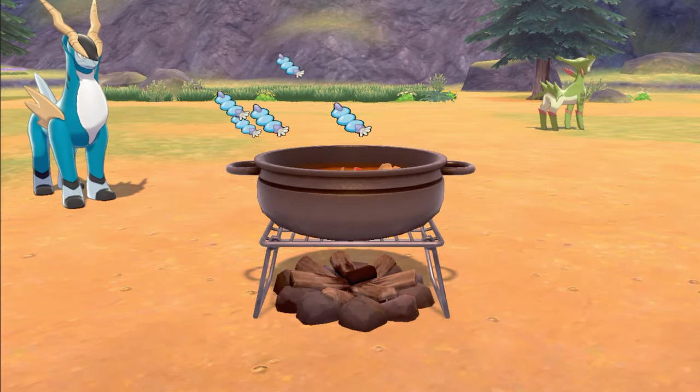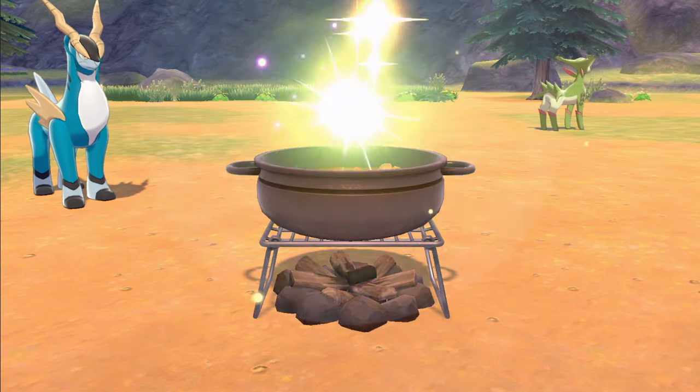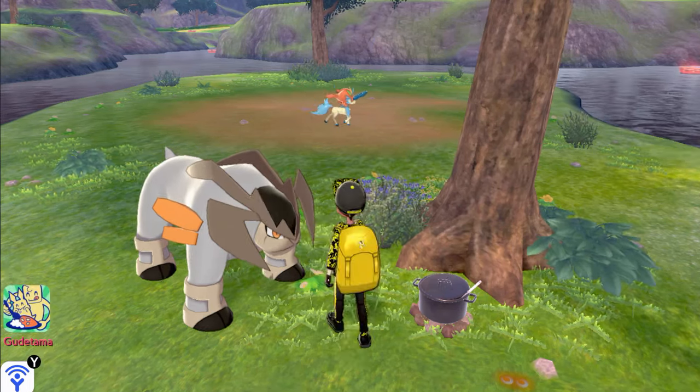Set up a Pokémon camp and get to cooking some curry. Seeing the other Swords of Justice enjoying their delicious curry will be too much for Keldeo to resist, and when you break camp, you'll see him close by on the island.